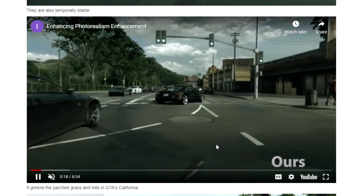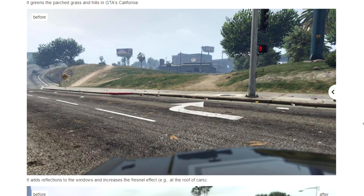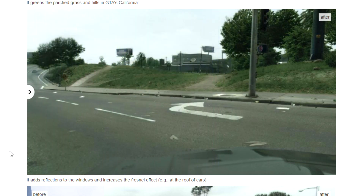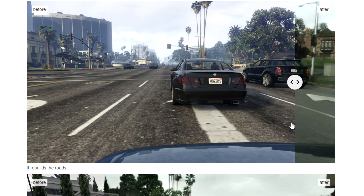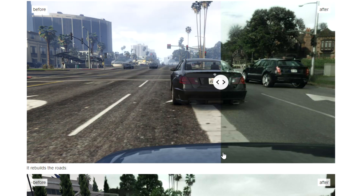They have a clip of it running in real time, as you can see. I suggest you go watch the clips on YouTube — they do a pretty good job explaining it. Here's another one of regular Grand Theft Auto 5, and then we swipe over and see the photorealistic GTA 5 that the AI generated. Here's another one — this one's really mind-blowing; it really shows how photorealistic it is and how much detail it adds to the cars as well.